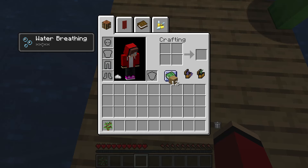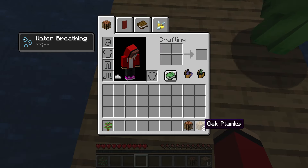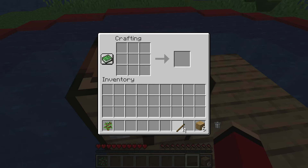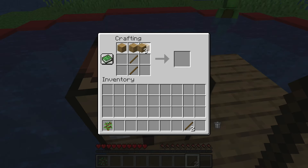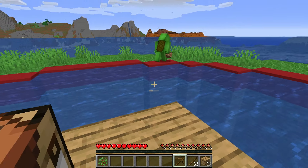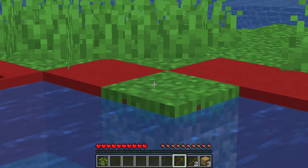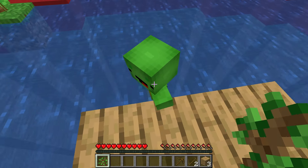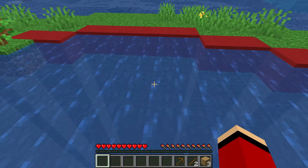There goes our first workbench. It's like a small victory, but it gives us hope. Now let's get on with the tools and move on. Done. Now I have a pickaxe. I'm gonna go down under the water and try to get some stone. If we can make stone tools, we can build stronger things and be better prepared to survive. Good idea, JJ, but be careful.